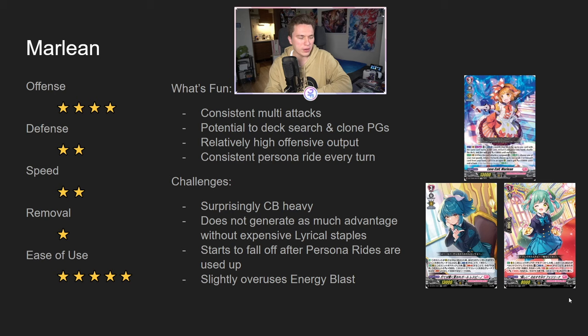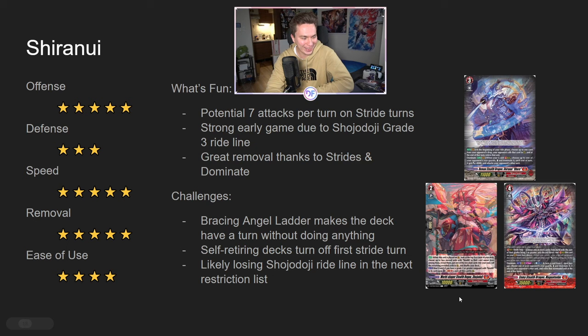And finally we have Shiranui. Shiranui and Luard are the two kings of the format that a lot of these Fated Ones came in to fight against, and surprisingly they are able to fight against them. But the stats on these dudes are kind of crazy. Let me pop up the chat here for a second — someone's saying: Shiranui, seven attacks, soulas one, reset, extra PG to head for Simi one, unstoppable, can bypass ladder, five drive checks, insane sustain, brain dead, great two game, OT to win, solos every event, based. Yeah, there's a lot of stars.